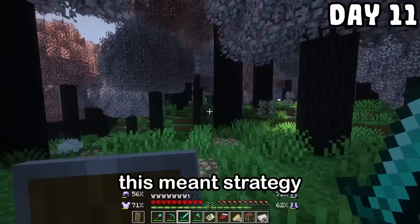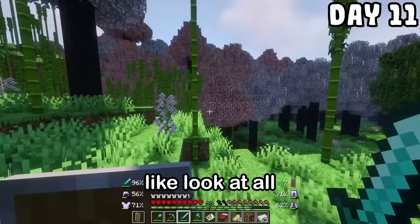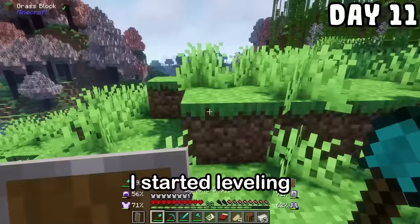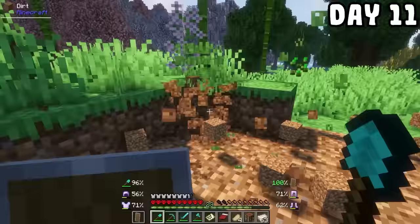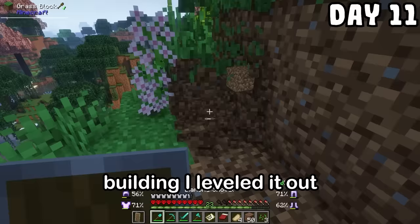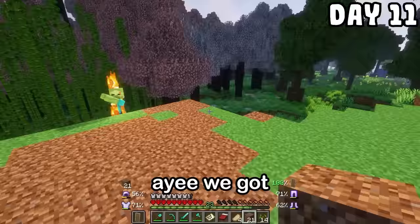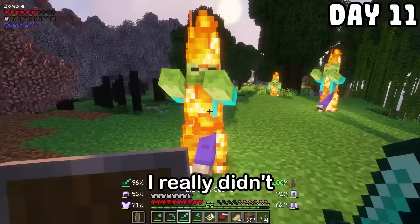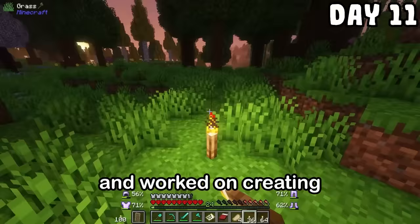And you know what this meant? It was time to build a base. I took a good look around and found this area that just looked nice. I started leveling this place out — it was probably a bad idea to make a base near a pillager camp, but the decision was already in motion, so there's no going back. I crafted a chest and put everything in there so I could just focus on building. We got our first visitor. I placed torches everywhere around here and worked on creating a stairway.